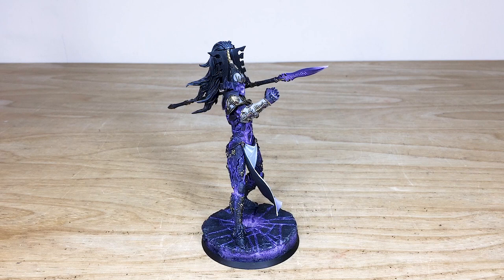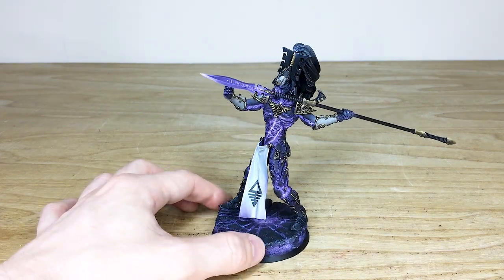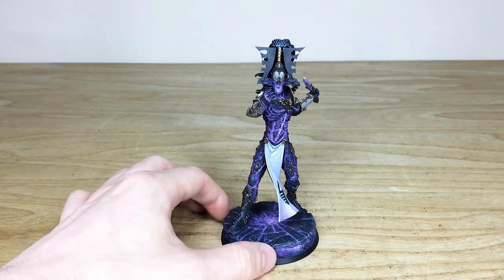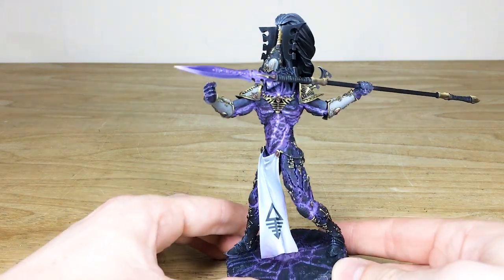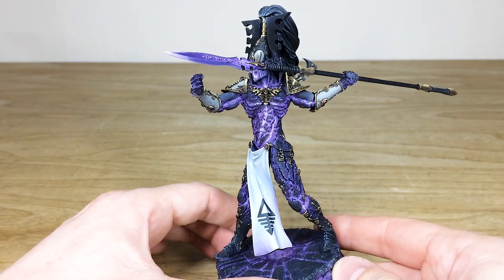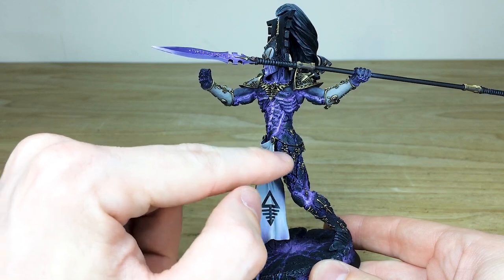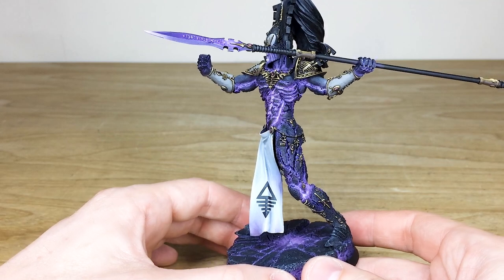The Forge World version really embodies all that anger, force, and violence you'd expect from him. Fletcher's done a cracking job on this custom purple glowed lava colorway, again with a lava glowing base as well, which is really nice. The model's got loads of NMM — non-metallic metal — done across all the pauldrons or shoulder pads, and the intricate Eldar runes and gem surrounds across the miniature in a really lovely non-metallic metal style.